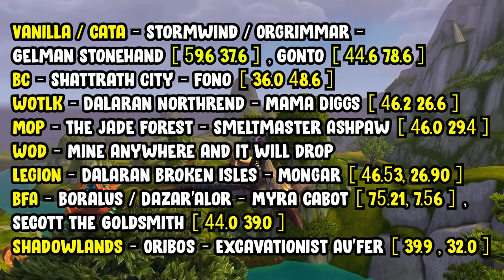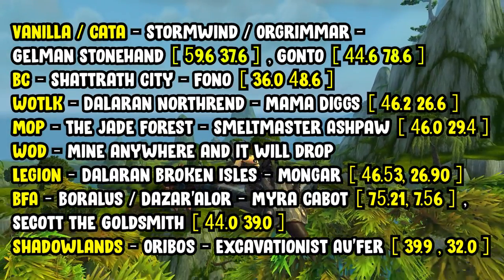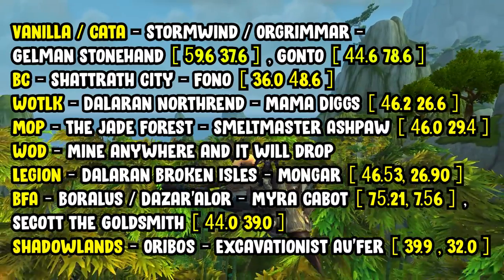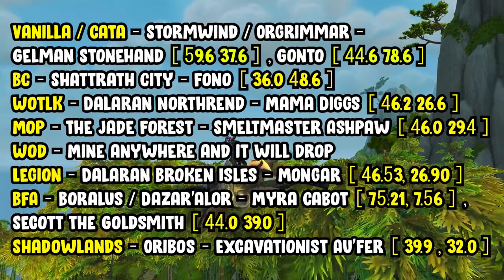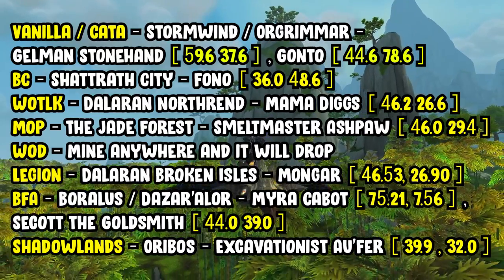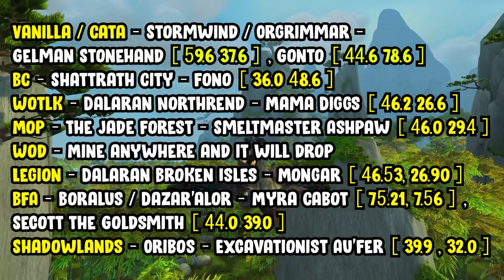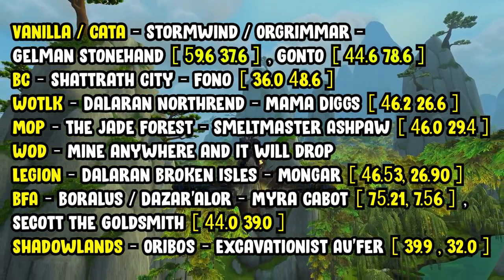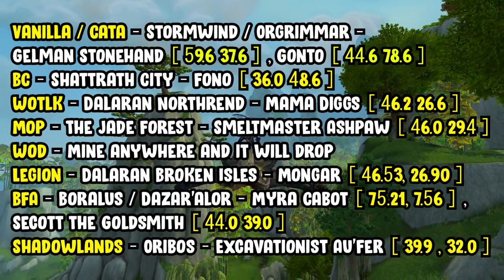You'll be able to learn BC mining from there and then start leveling it. For Wrath, go over to Northrend Dalaran and find Mama Digs at coordinates 46.2, 26.6. For Mists of Pandaria mining, head to the Jade Forest and find Smelt Master Ashpore at 46.0, 29.4. For WoD, just mine anywhere and you'll get a recipe that unlocks your Warlords of Draenor mining ability.